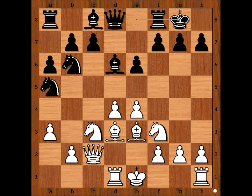Black castled kingside. e5, attacking the bishop and gaining space on the board. Bishop to e7. Who is better — white or black, and why? Material is equal, but white has more space on the board and better positioned pieces.